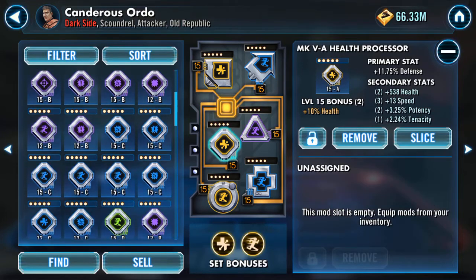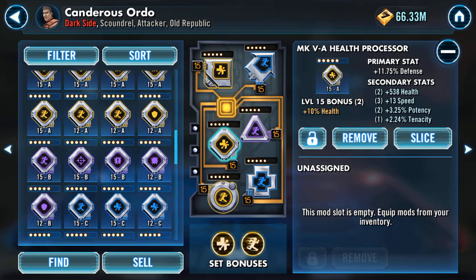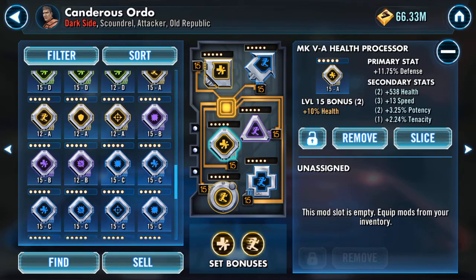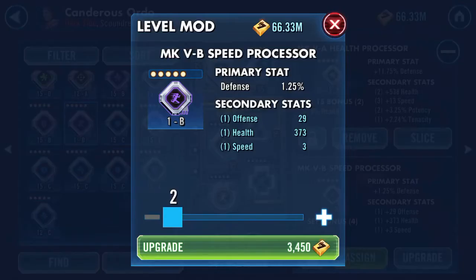That's not what we wanted. Let's have another go. I've got another one here. It's a bit lower. I've got a purple speed diamond.